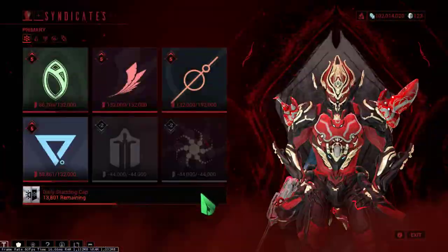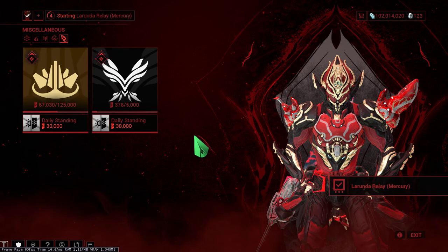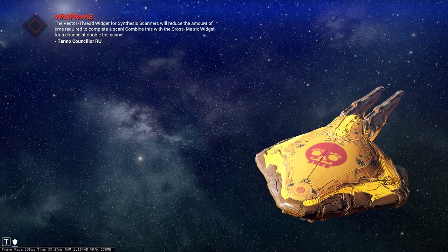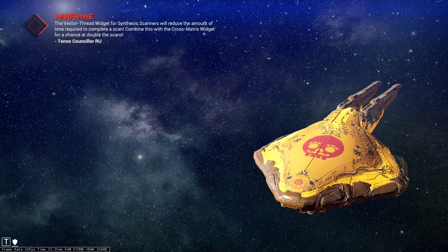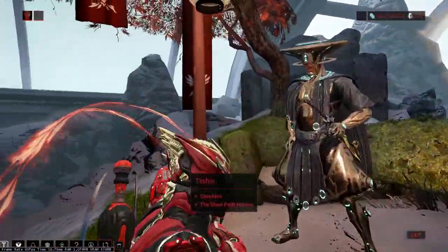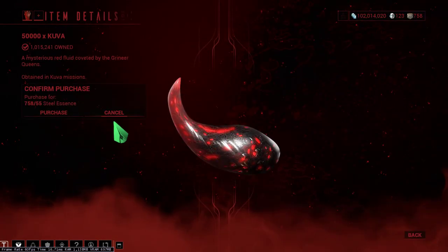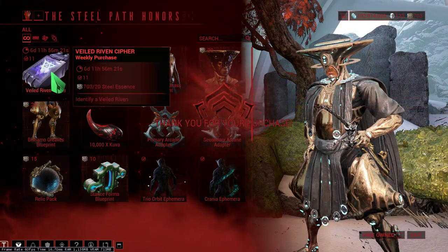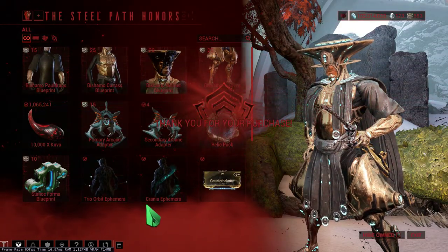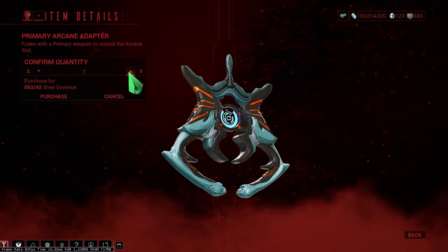Moving on to Teshin — let's see what changes have come. Visiting the Circuit — yes! Last week Umbral Forma was available. Let's see what's here now. There's 50,000 Kuva — perfect. Let's go ahead and purchase that, and one of the even ciphers as well.